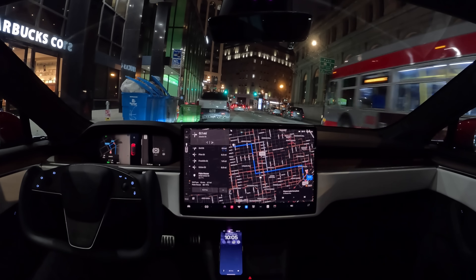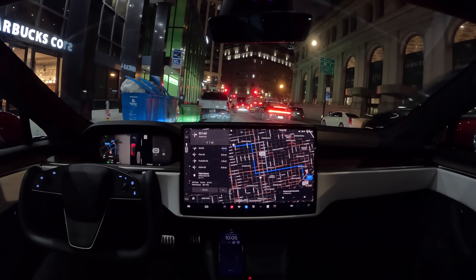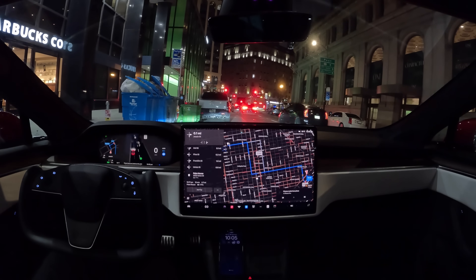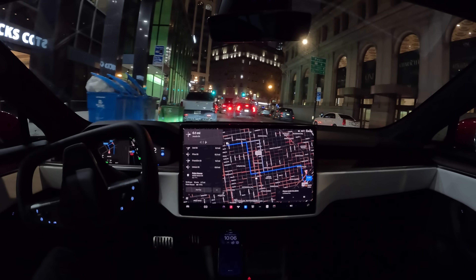FSD Beta 12 allows you to drive curb to curb with zero intervention. The destination is set as Palm House on Union Street. Parked here on the curb in the financial district, it's going to take us there from curb to curb with zero interventions. All I do is push this button when I'm ready to go, and here we go.